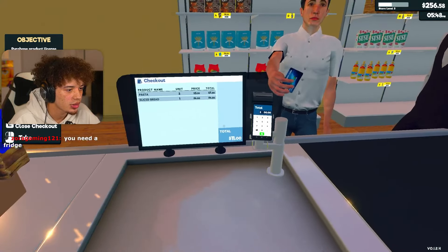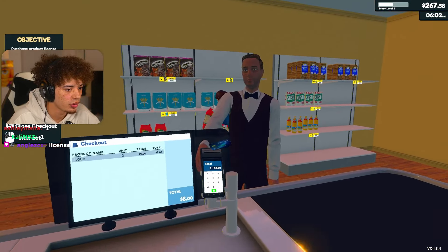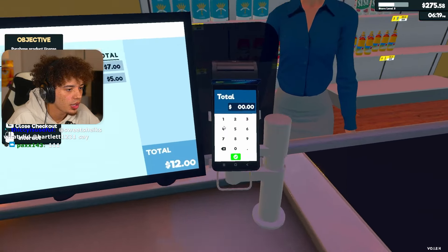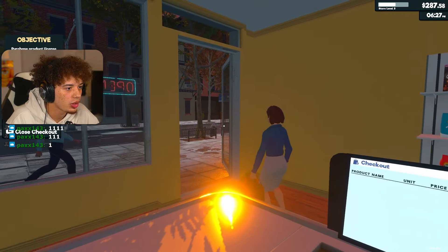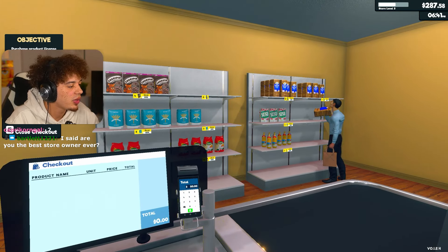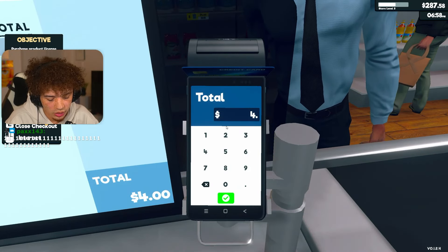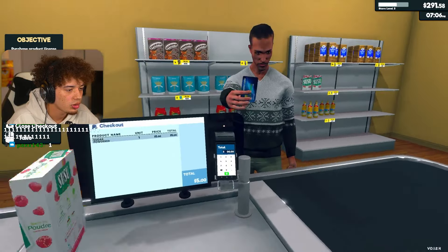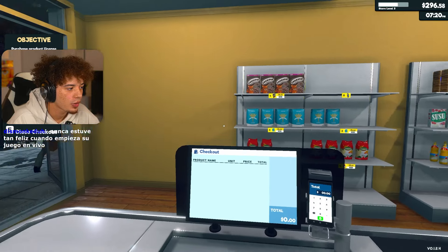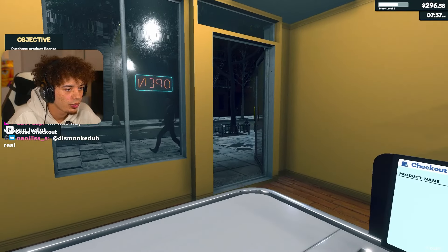Hello sir, got some pasta and some bread - sounds like a W dinner. Total is going to be $11 for you. Got some flour for you, $8 even. Sugar and pasta, that's going to come out to $12 ma'am, have a wonderful day. It's like we got to turn the lights on in here. I see a lot of ones on Twitch and TikTok's about 50-50. Bro, just eat bread, that's it. I'm going to have to start getting on the bread diet.